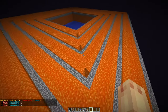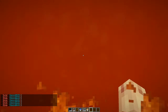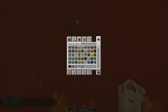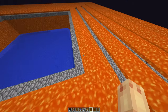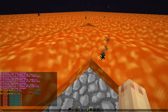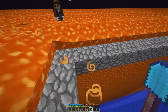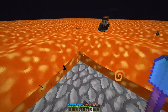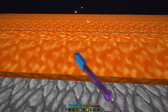Now, the reason I used dirt is right here — you can see it's dirt under here. I'm going to give you a quick bit of advice: because it's dirt, you're going to need a shovel. If it were any other block, it would be really hard to instant mine.